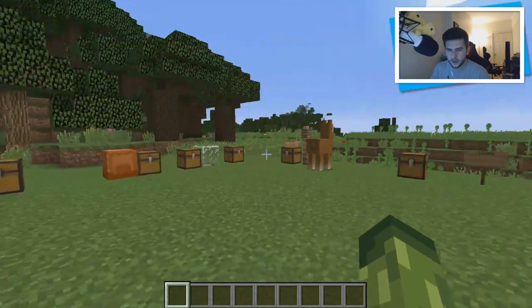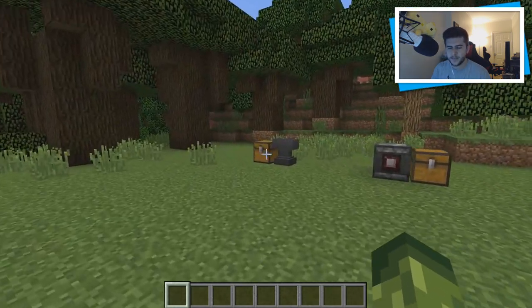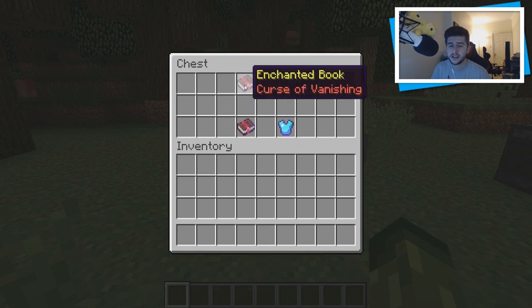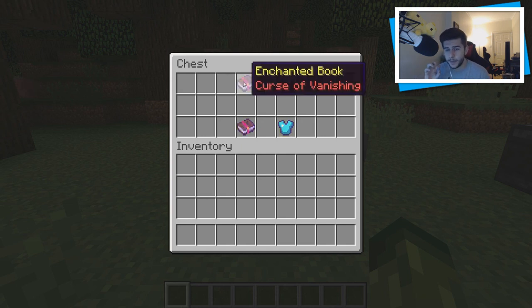Starting from left all the way to the right — yes, that is a llama. So in here we have two enchantments: the Curse of Binding and the Curse of Vanishing. These are the first ever negative enchantments to make it into Minecraft. I didn't really know much about these the other day but I know how they work now. I do not know if these can be enchanted through the enchantment table or they're just found in dungeons, mineshafts, temples, and more.